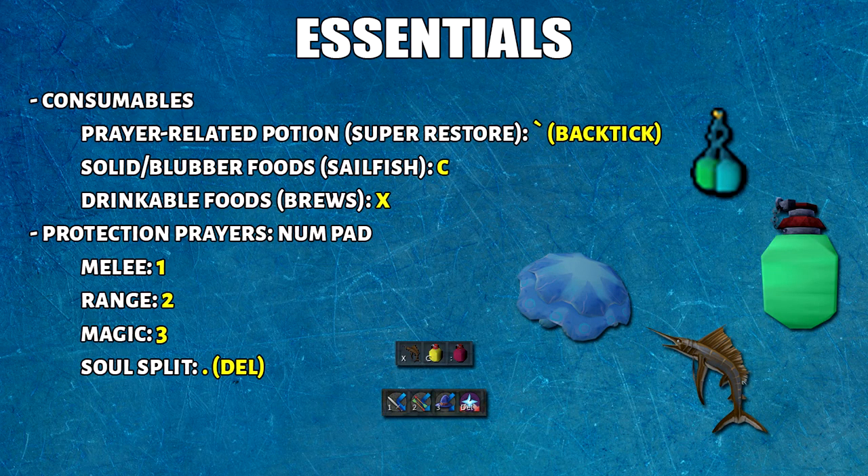The second set of things you should keybind are what I call essentials — they are used as frequently as abilities. The consumables include prayer potions like Super Restore and Spiritual, and the keybind I use is Backtick. Then we have blubber or solid foods like Sailfish, and drinkable foods like Brews. Combo eating is very essential at PVM — I strongly recommend it, as you can heal 3400 HP in one tick with Caridomin Brew and Sailfish. The keys I have bound for that are X and C, right beside each other.